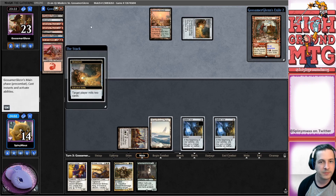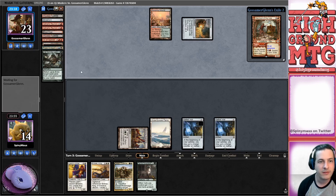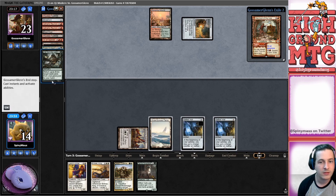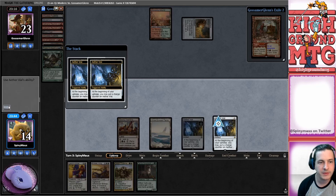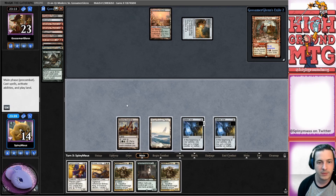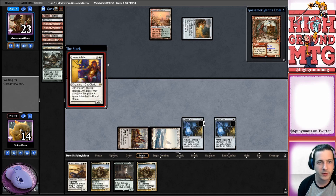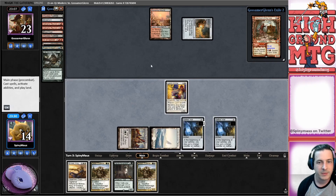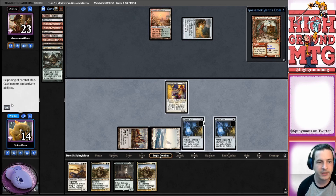The only good thing they got was Ox of Agonis. Are they still stuck on one land - that's the question. Wizards, print a cat that gets rid of the graveyard! Life from the Loam, Prized Amalgam. Alright, well we're not dead yet. We want to tick up both of these vials. Our opponent is still on one mana - I do like that. We're gonna get out Arbiter.